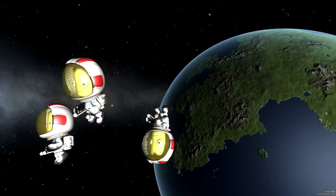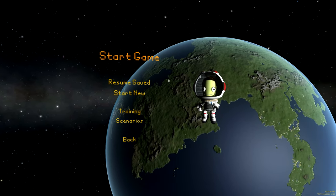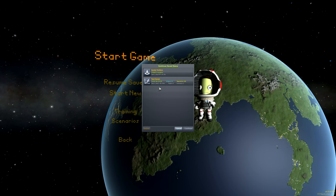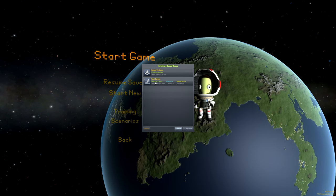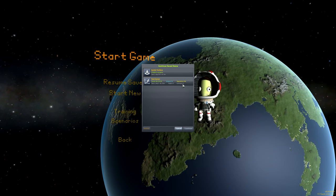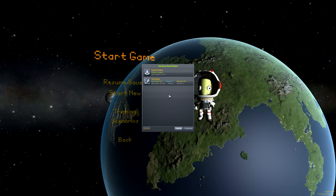Let's look at the new difficulty settings. Before I do that, if you look here, you can see that on the continue saved game dialog box, career games now show your funds, science, and reputation, and number of contracts on the load dialog. So that's nice.